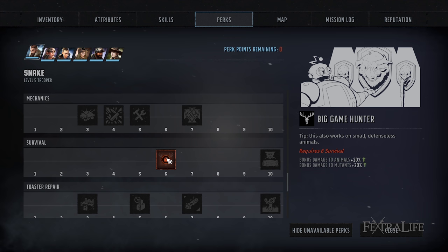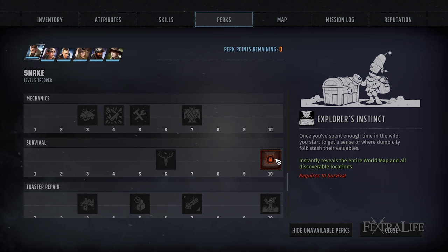Survival gives flat damage against animals and mutants. Anyone who has survival should take this — anything that boosts damage is always a good perk since you want to kill things before they kill you. You should absolutely take Big Game Hunter if you have survival. If you've made it all the way to that point, you might as well go all the way to level 10 and get Explorer's Instinct, which reveals the entire world map and all discoverable locations — a huge bonus that makes it easier to find and do everything you want.